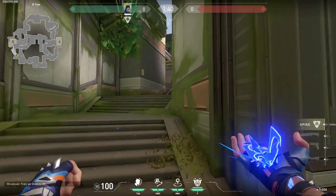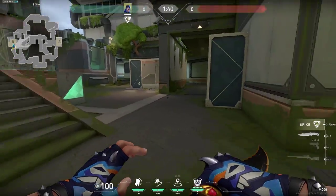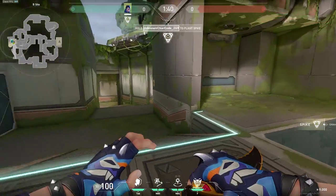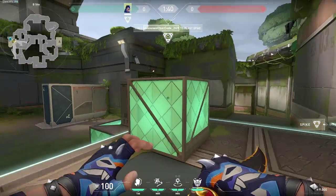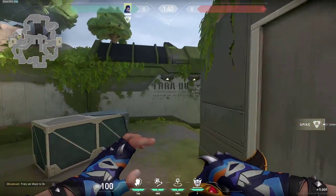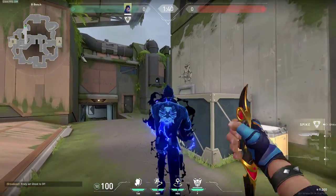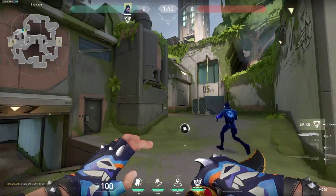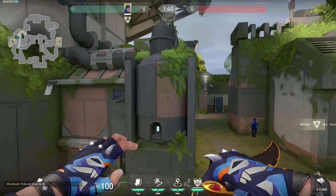When you are attacking, just very simply use your fake-outs like this — let them lead the way. Usually Killjoy or Cypher will have their abilities in this area, so the clone will activate them and you can run through after him. You can do a very similar thing on the other side right here — just like this, very simple. To gain the info or to activate the traps that might be there.